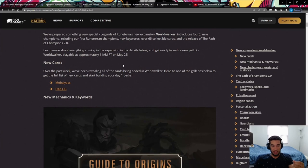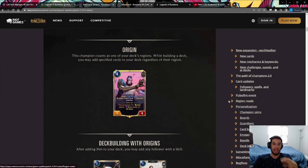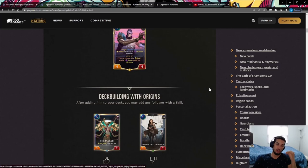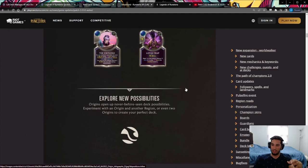With this expansion we have some new keywords. Origin is the keyword that applies to Jhin and Bard — the Runeterra champions who don't have a region, just a general Runeterra symbol. Instead of a region, they have origins that give special abilities and allow deck-building with special conditions. For Jhin, you put any card from any region that has a skill. For Bard, you put any card from any region that can add chimes. It opens up deck-building really wide, especially for Jhin who already has tons of skill cards in the game.